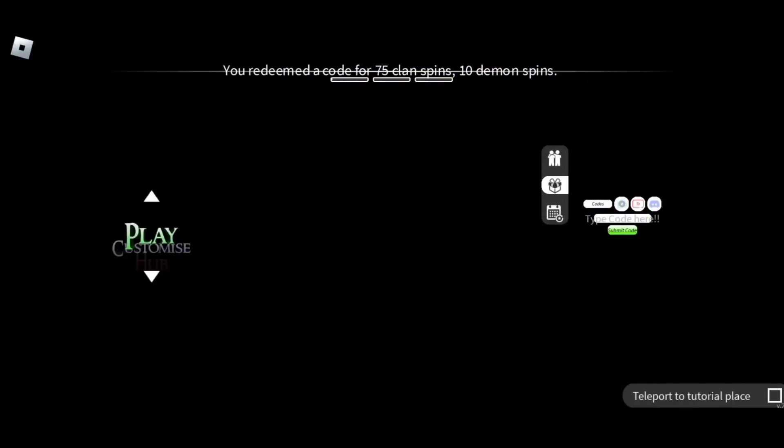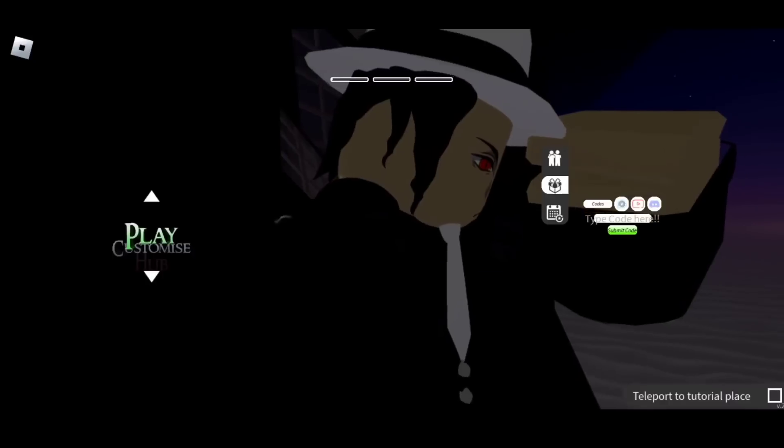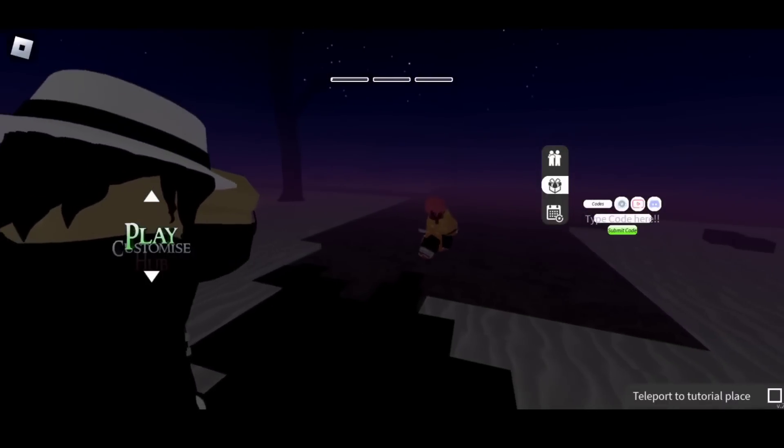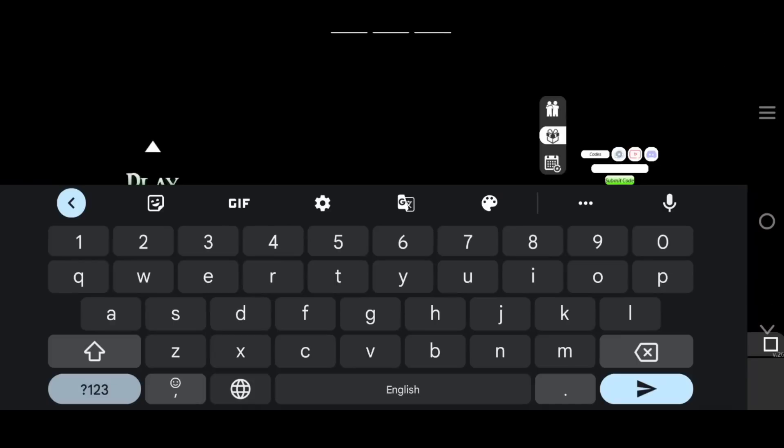This code gives you 75 clan spins and 10 daemon spins. It is actually working right now as shown in this video.